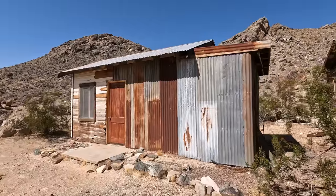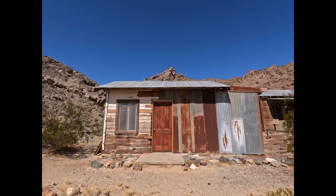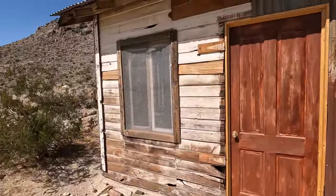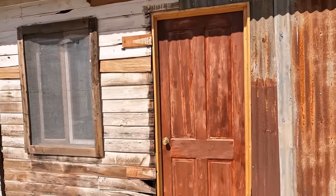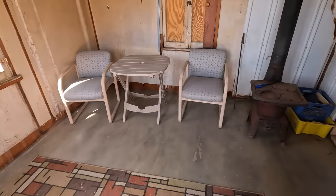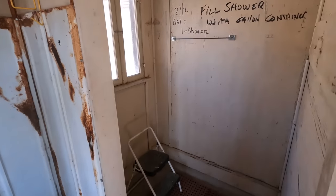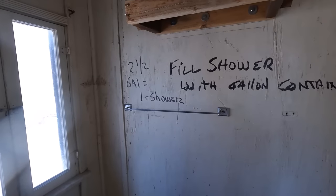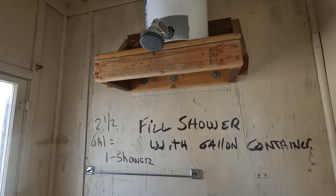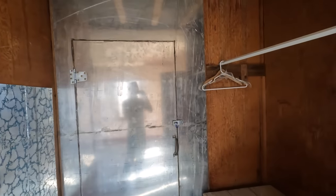Alright, so here's a look at the other structure — you can see that they constructed this one of corrugated metal and some wood on the left hand side. Unique looking place. Let's see what's in here — got a couple of chairs, another wood burning stove. Oh, and even a shower — a two and a half gallon fill shower. So you just fill that with water and you get yourself a shower.